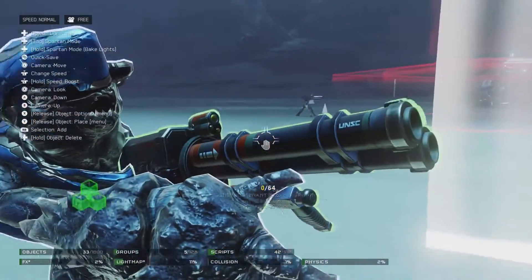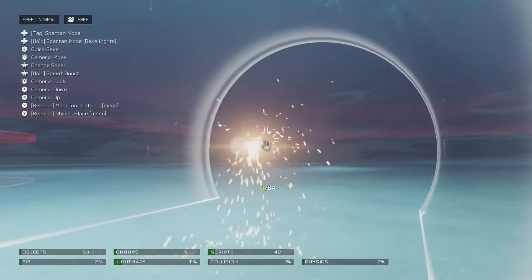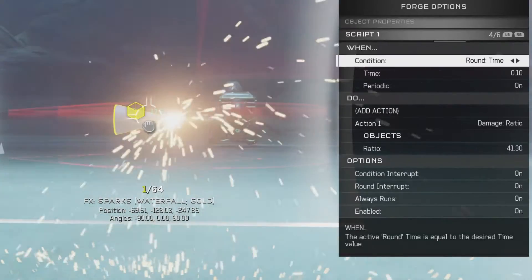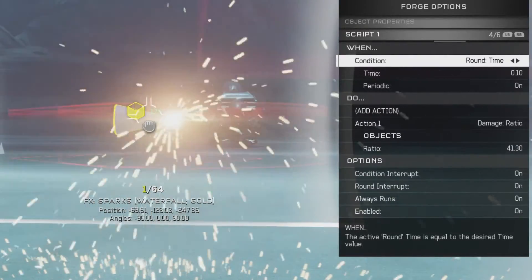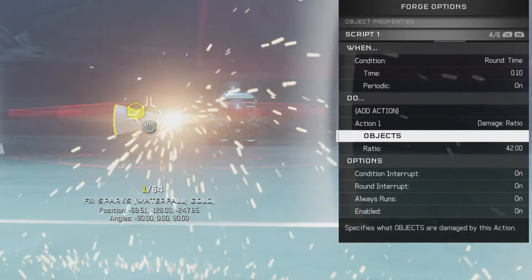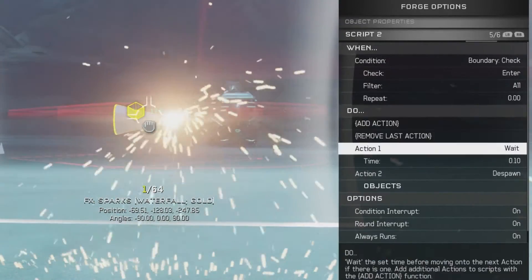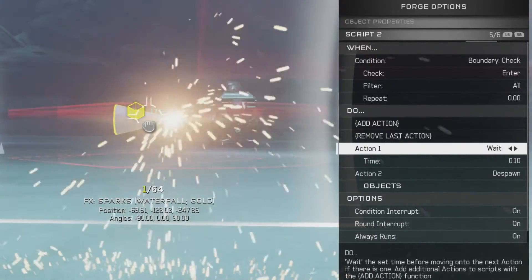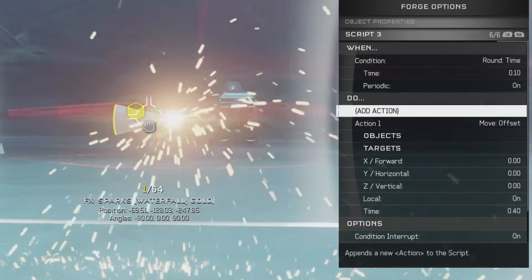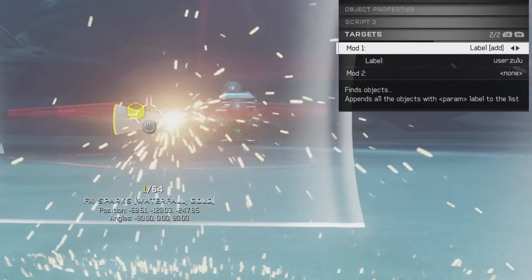So for tracking, we have this grunt right here with his rockets — he's got a spanker and he's ready to shoot something out of the sky. This is going to be our rocket. Here are the three scripts you need for tracking. I have it set up this way specifically so you can see you don't have to have a message send or a boundary check for it to track and target. On round time, this is going to apply the damage — let's bump it to 42 for kicks and giggles — it will apply damage to any object in this boundary. The second script: whenever an object or player enters this boundary, it's going to wait a tenth of a second before it despawns, so it'll have time to apply the damage. Then it will go away and respawn back here. Finally, we have it on round time every tenth of a second, and it's going to target anything labeled user Zulu. We have it set up this way just to show you there are multiple different ways to do it.